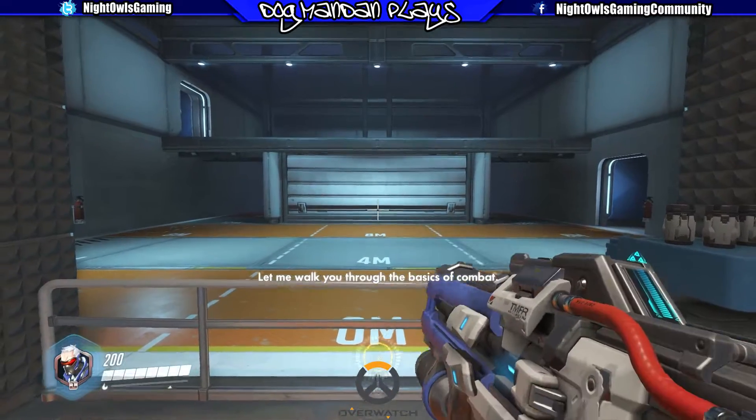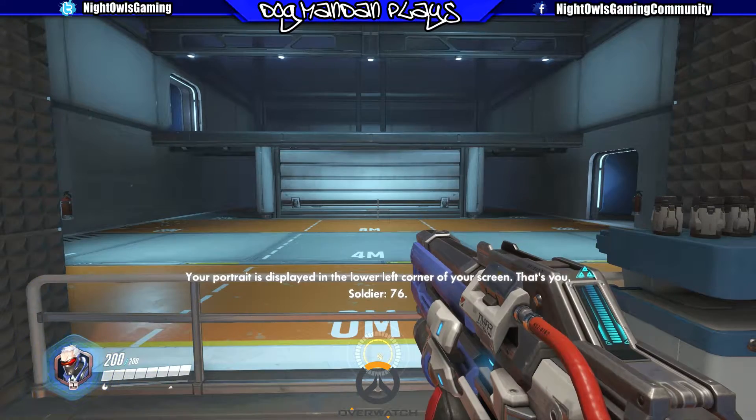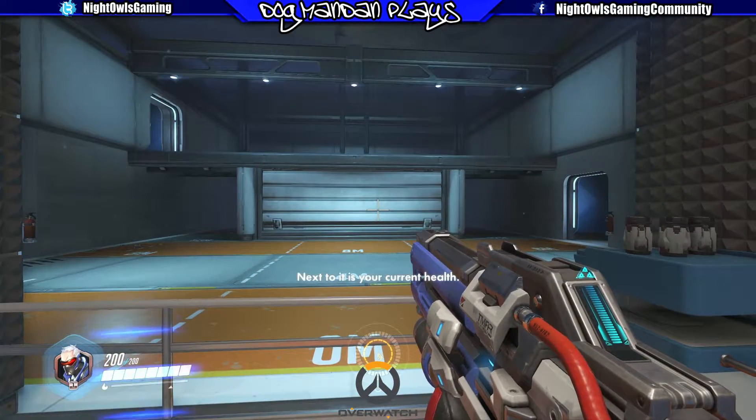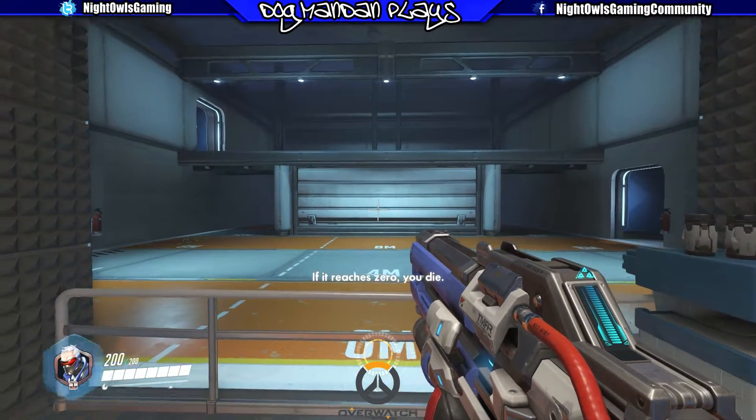Let me walk you through the basics of combat. Your portrait is displayed in the lower left corner of your screen — that's you, Soldier 76. Next to it is your current health. If it reaches zero, you die.